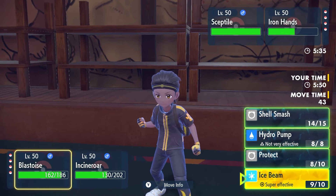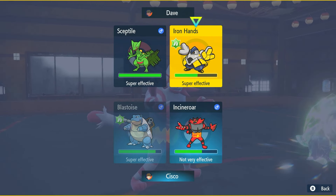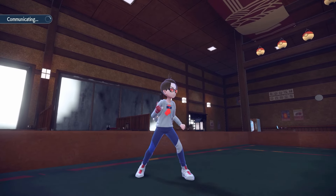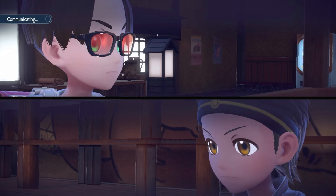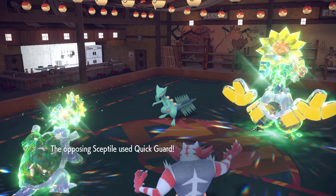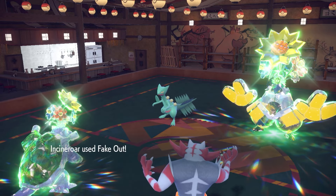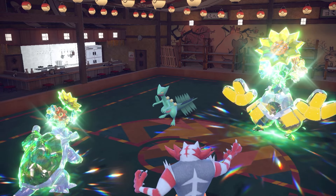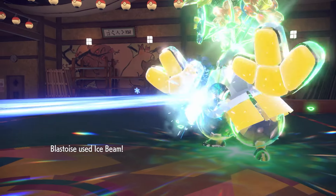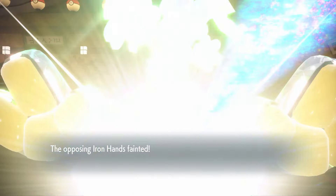Sceptile could have U-Turn or something, but both are minus-one now and I have a tanky Blastoise at plus-four. They go for Quick Guard — okay, that's fine, we're not going to Fake Out Sceptile, but we still outspeed and land a plus-four Ice Beam. Ice Beam comes out from Blastoise — we pick up the KO on Iron Hands! That's the first KO for Blastoise — let's go!